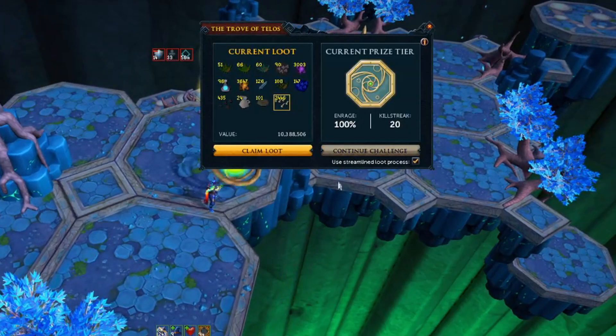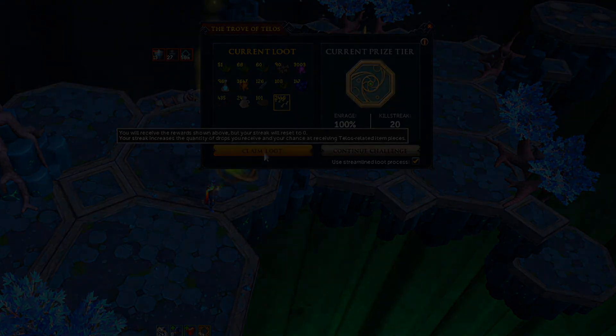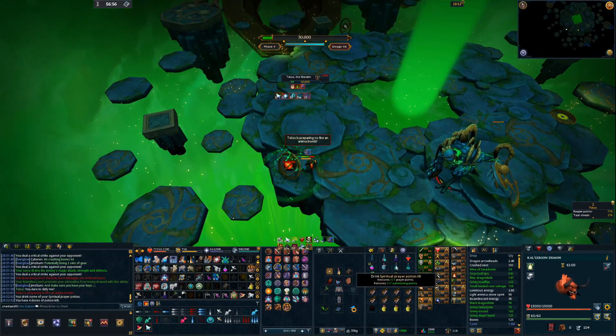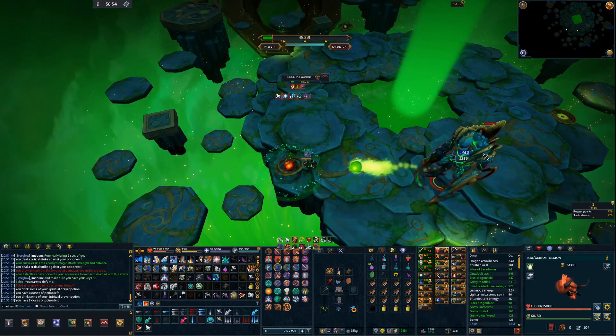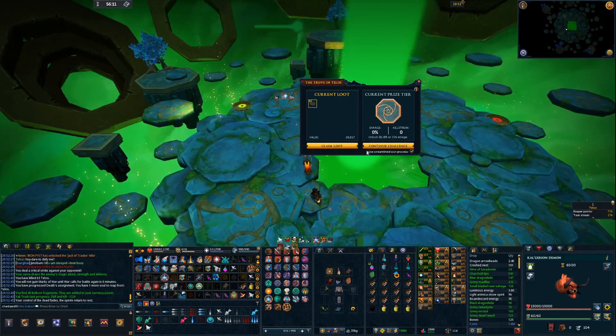Here is our claim from that streak, by the way. We did hit 20 kills, so not bad at all. We made some money, which is always nice. Fortunately, we're not going to let a little thing like dying get in the way of us streaking Telos. So here we are starting a brand new streak. What loot do we get from our first kill? Crushed Birds' Nest.